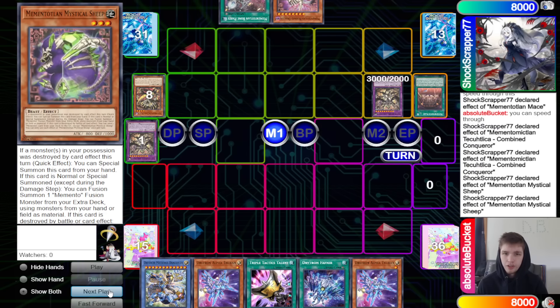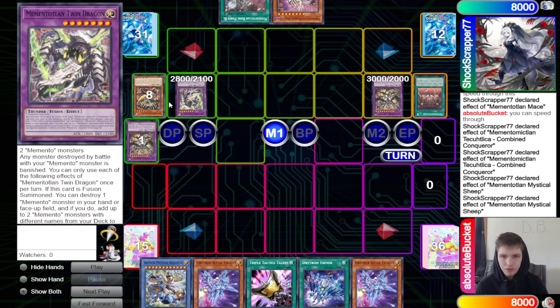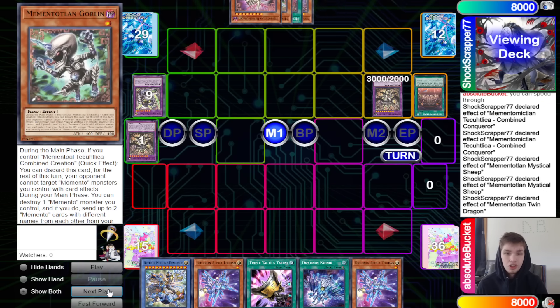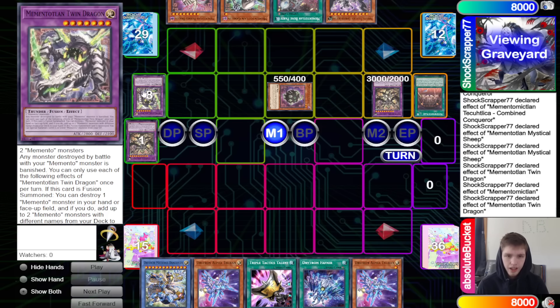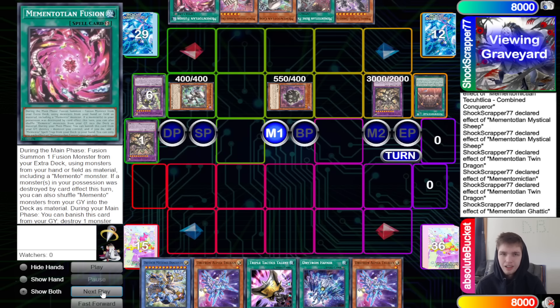Sheep effect fuses to bring out Twin Dragon. Twin Dragon: any monster destroyed by battle with your Memento monster is banished. On fusion summon, destroy one Memento monster in hand or face-up field and add up to two Memento monsters with different names from deck to hand. If Twin Dragon is destroyed, special summon one level 6 or lower Memento from graveyard. They activate the effect, destroy, search Combined Creation and Goblin, then field spell effect and Twin Dragon effect summon back Gatik and Goblin. Gatik adds back the fusion spell.